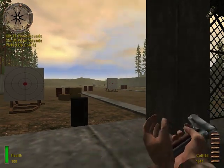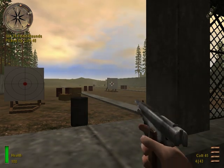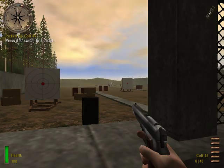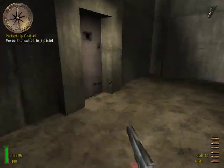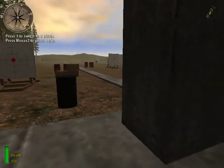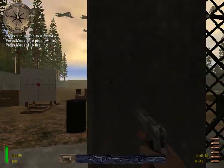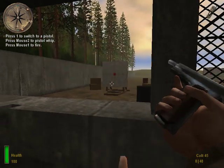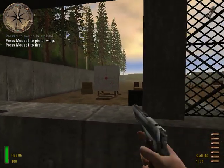Select the Colt 45 pistol by pressing the pistol key. To neutralize an enemy without drawing his attention, press the secondary attack key to activate the pistol whip. Press the primary attack key to fire any of your weapons. Remain stationary and fire short bursts to increase your accuracy. Try a couple of shots on that target with your .45.